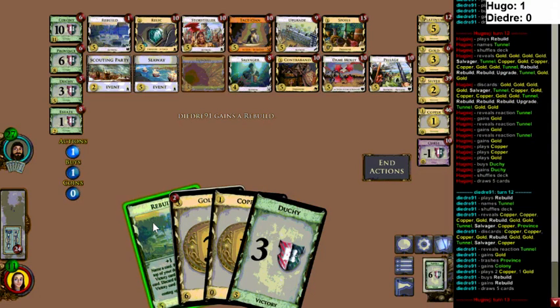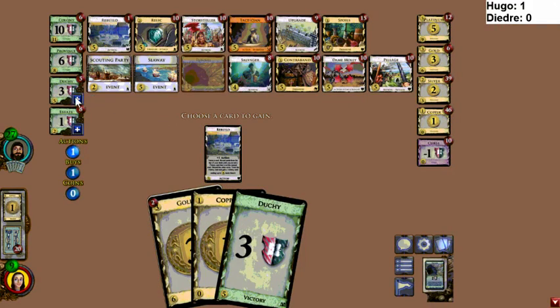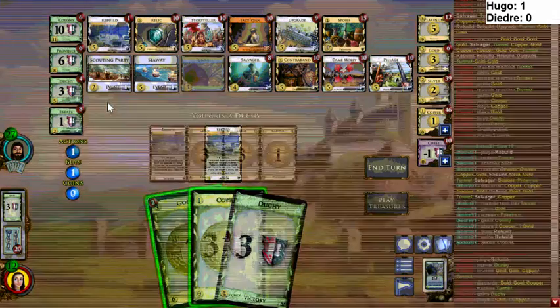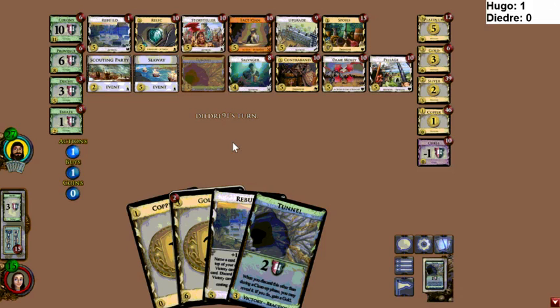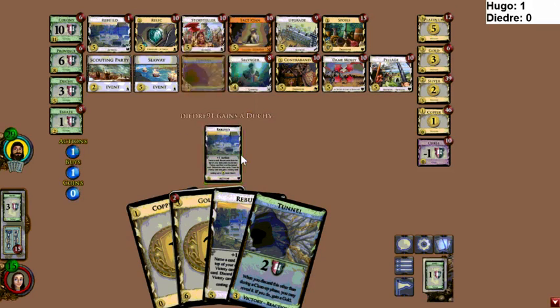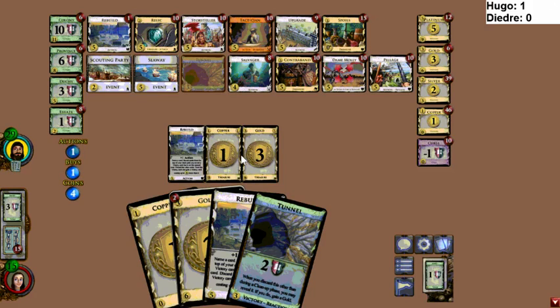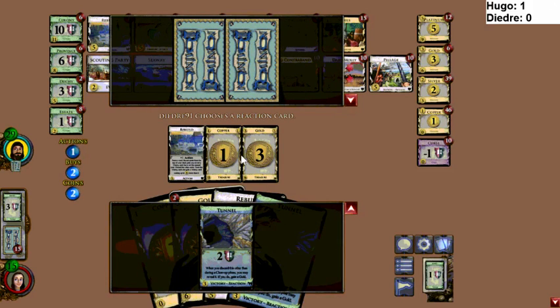The Gold pile is also low, so this lead that Deidre has could be significant. He seems to have a way to get more points, but actually I don't think Deidre has much control over the piles. Duchy is one pile, but if he's got five here, go for the Rebuild and start milling Duchies — name Colony, he's got two of them, and then just mill Duchies. If he only had one Colony then maybe name Tunnel and go for the Gold as the last pile-out.